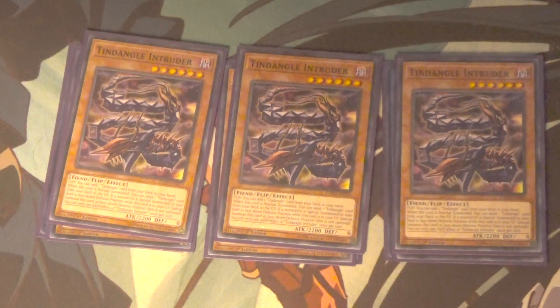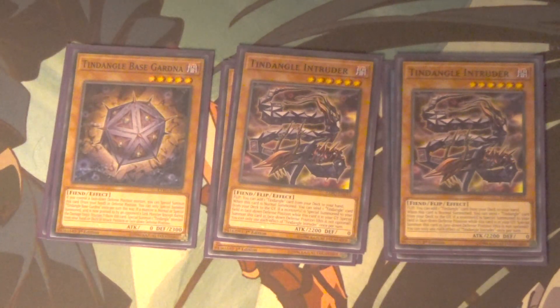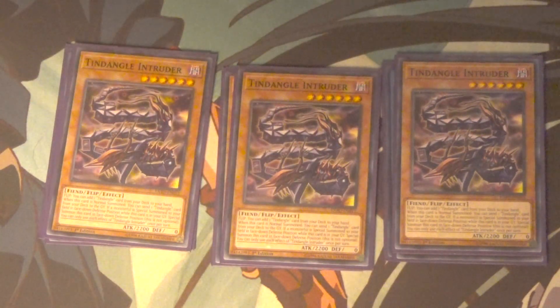Arguably one of the best cards in the deck: Tindangle Intruder. Whenever he's flipped face up you can add any Tindangle card from your deck to your hand. And then once per turn, if he's in your graveyard and you special summon a monster in face down defense position, you can special summon him in face down defense position. Really really good card — combos really well with Tarot Tray. Each of his effects is once per turn, and it does kind of suck that he's a level 6, but we got some cards to capitalize on that.